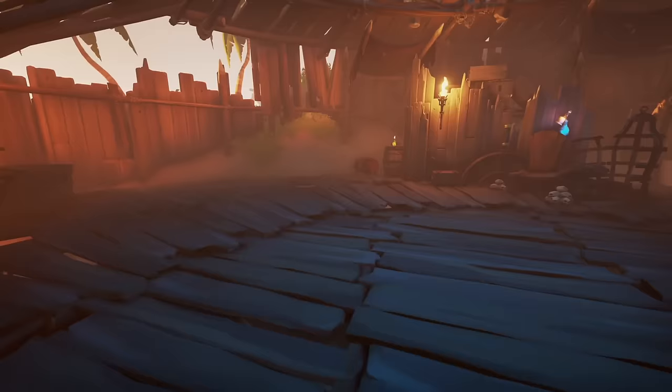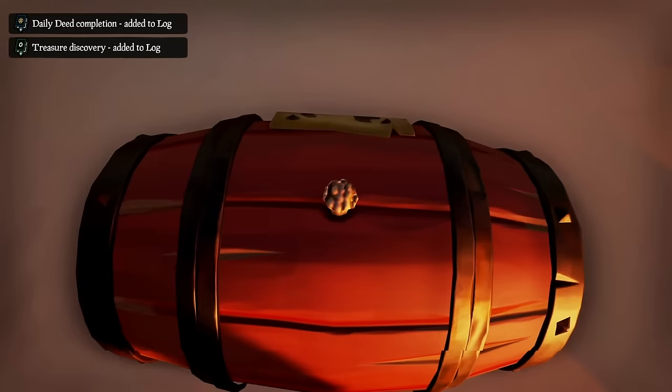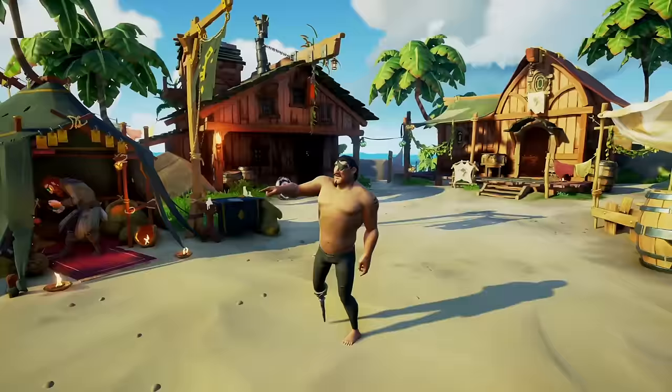Once you get there, take the gunpowder barrels you see around and bury 10 of them. All you need to do is put one on a pile of sand, aim at it with a shovel, get the prompt, and bury it. Now that you have done that 10 times, you have unlocked the Air of the Trickster commendation, which allows you to get the Midnight Blades Eyepatch, Midnight Blades Peg Leg, and Party Boat Eye of Reach.